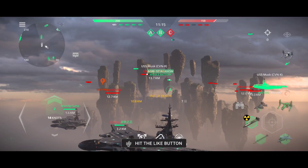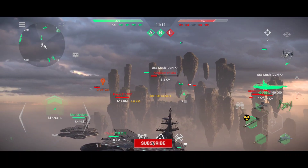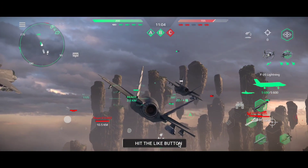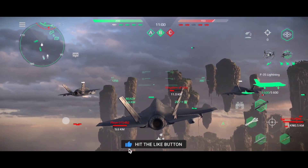You're a target, sir, approaching fast. Missile silos, transfer target package Alpha Bravo 22. Distance 5-2-0. The enemy is increasing speed. Ready to fire. The missile is away.